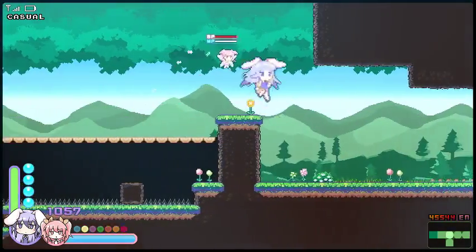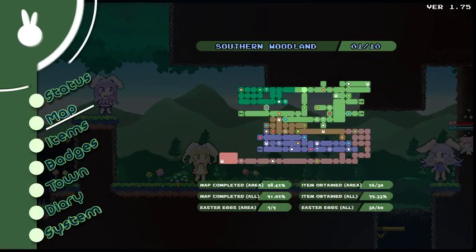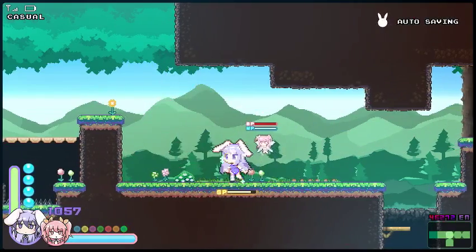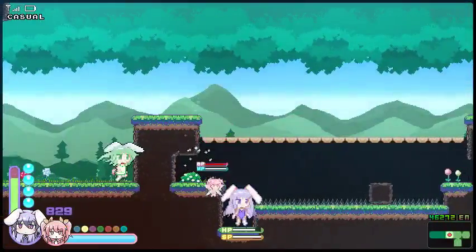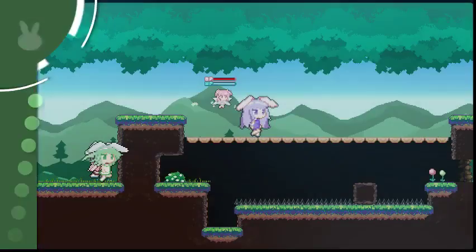That was not what I wanted to do. What's the guy say? Oh, that's how. The nice thing about the Rabi-Ribi database is that it has videos of how to get to some of these items as well. I'll be fine — I'm going to get most of my health back anyway, so it doesn't matter. This isn't like Metroid where you get an instant refill on health when you pick up an energy tank.